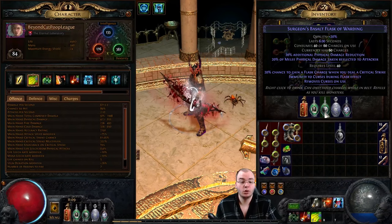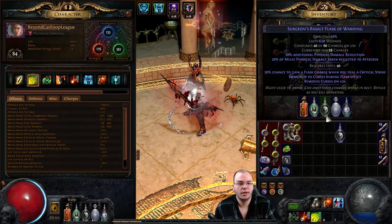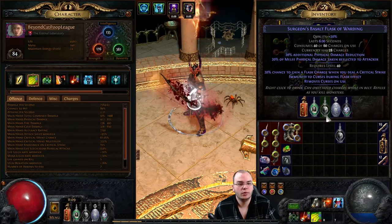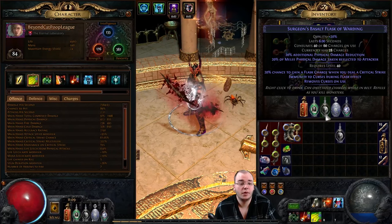I have a Surgeons curse removal basalt flask to give me additional physical damage reduction. A basalt flask is very important and you should definitely have one when playing an evasion build. This is also up most of the time - it consumes quite a bit of charges, but it refreshes so fast I can have it whenever I need it.